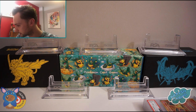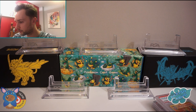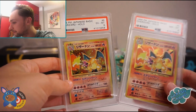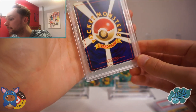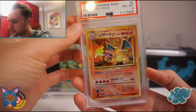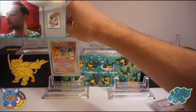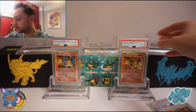Moving on to the more vintage cards now. I picked up some base set Charizards over there — one is a PSA 8 and one is a PSA 6. On the back of the 6 there's a little bit of damage and whitening around the top, some surface damage as well. It's also a little bit off centre — quite a thick top border and thin bottom border. PSA 6 Charizard and PSA 8 Charizard — I've got these beautiful stands for them now.